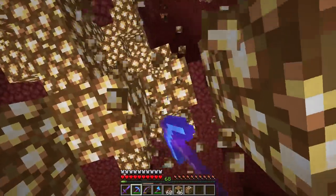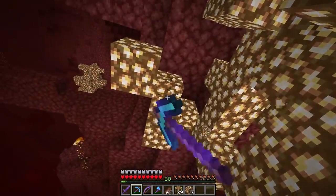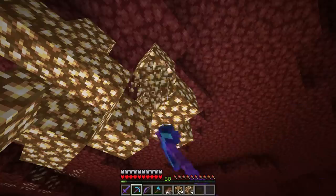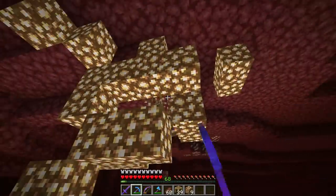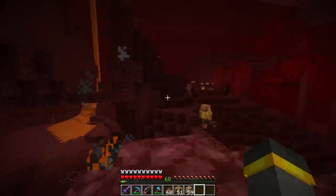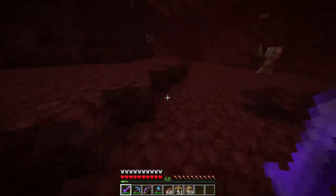I figured we could come back over to where we don't really do anything and just tear the environment up because it doesn't matter as much over here. Glowstone tip: if you're going to use it as glowstone blocks or redstone lamps, harvest it with silk touch. If you're going to use it for potion brewing, harvest it with a fortune three pickaxe instead — you'll get a bunch of glowstone dust. Glowstone isn't exactly rare but it's definitely not abundant, so maximize it.